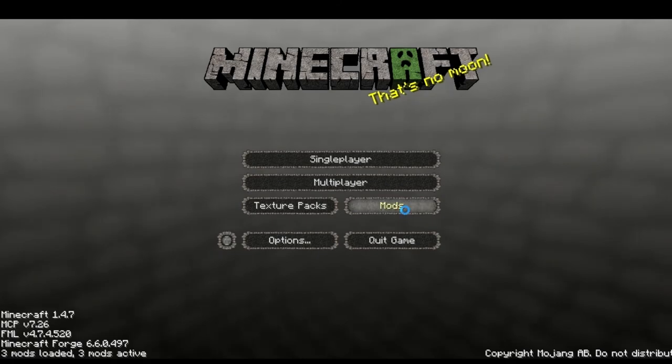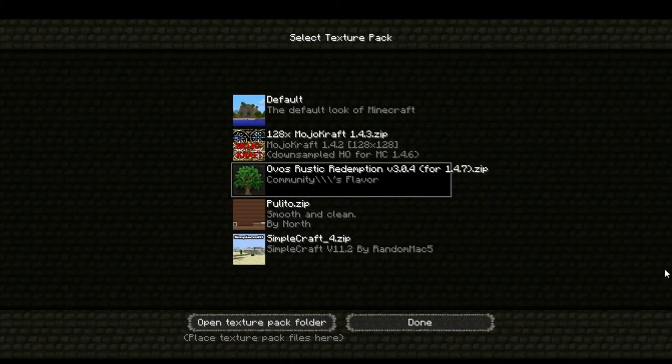The texture pack I'm using is Oval's Rustic Pack, which I really do like. I also like most of the packs in here. I don't like the Monocraft very much.